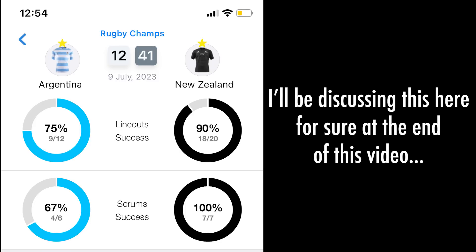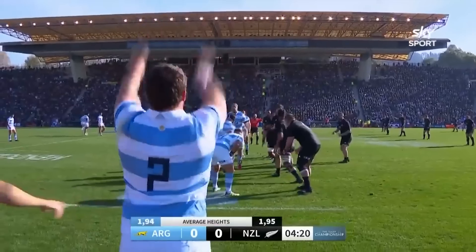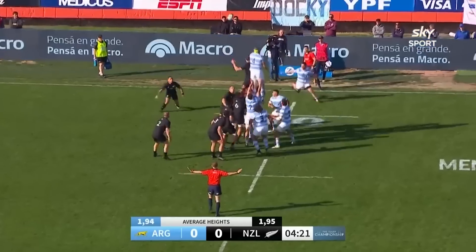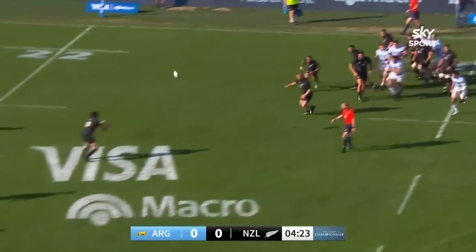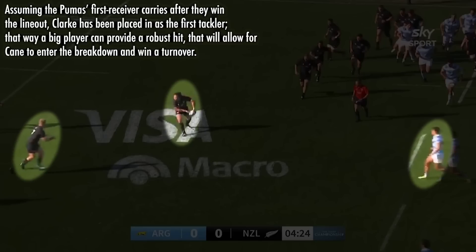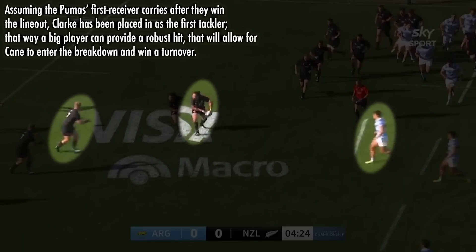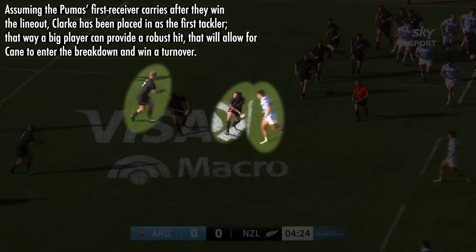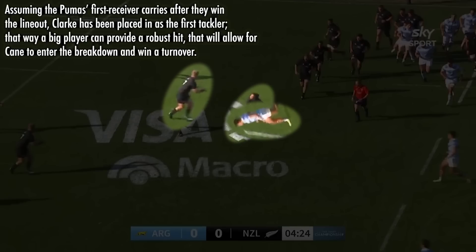Los Pumas' set piece was atrocious, however, with 2024 All Blacks captain and world player of the year Scott Barrett stealing this lineout ball. Perhaps what's most interesting is that Caleb Clark is the player who shoots forward to collect the pass from Aaron Smith as the lineout ends. By putting Clark in as the defender against Los Pumas' first receiver, the All Blacks are able to use Sam Kane — the only forward not in their lineout — as a jackal threat in open play straight away.